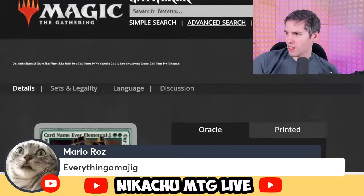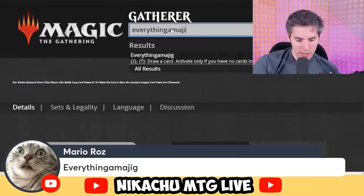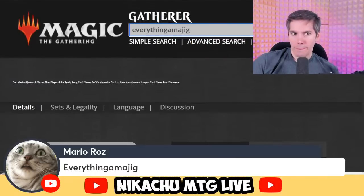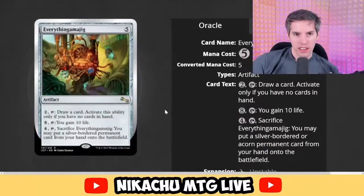Everything-amajig — could this be a real card? Five generic artifact. Pay two, tap: draw a card — activate only if you have no cards in hand. That passes. Pay eight, tap: you gain ten life. That also passes. Pay four, tap: sacrifice Everything-amajig, you may put a silver-bordered permanent card from your hand onto the battlefield. That all checks out.